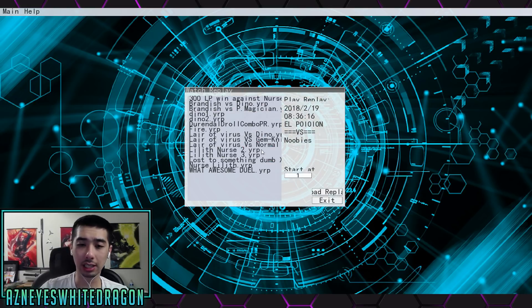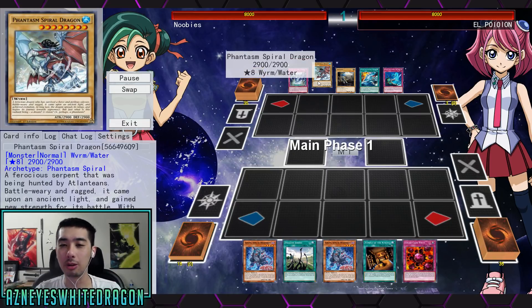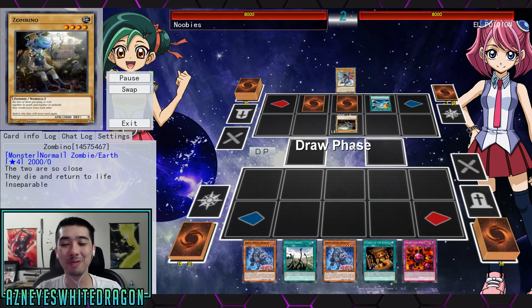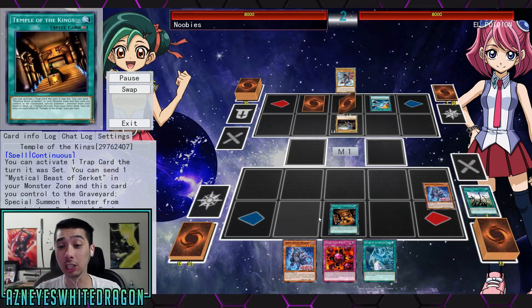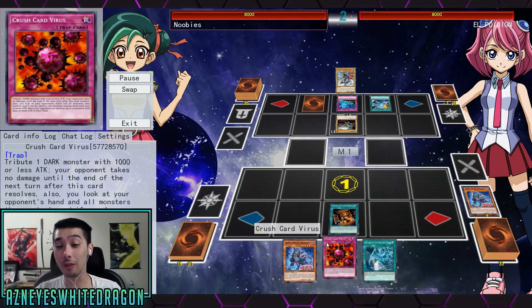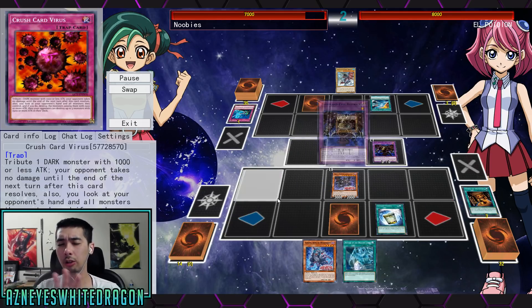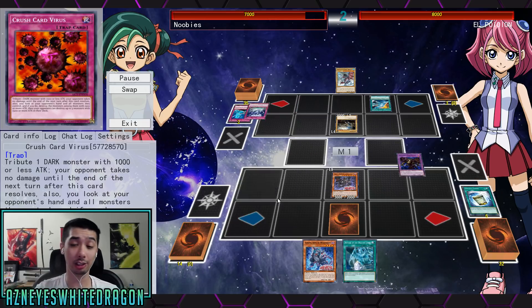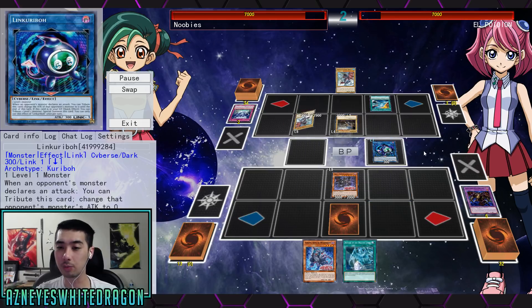We're going to show you guys some of the plays that you can do in this deck and they look super broken — and we don't even have the field spell yet. I know it's up against Phantasmal Spirals, the bad spirals, but it doesn't really matter what you're up against, because with Temple of the Kings, you're able to activate your virus cards immediately via the search effect of Lilith, which I'll explain once we go to the deck profile.